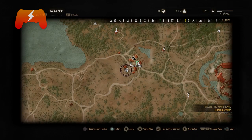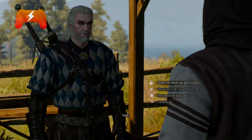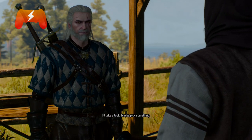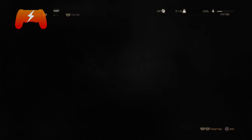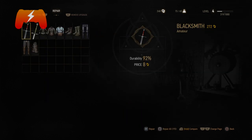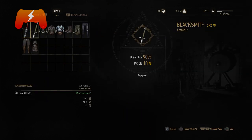So you just go over there, go talk with the blacksmith, and you just ask him to show you what he's got in his stock. Then you press R1, or whatever, two times to go to the repair screen. And there, you can repair your sword for a little bit of coin.